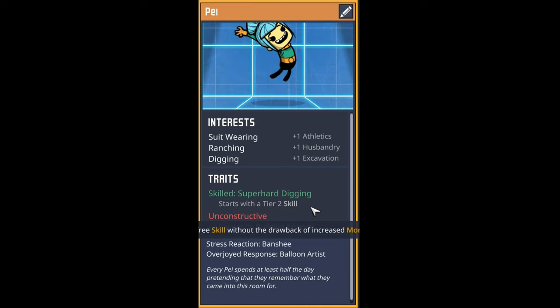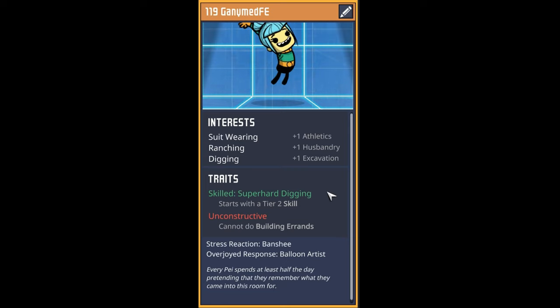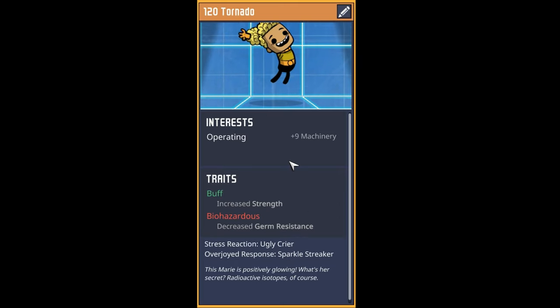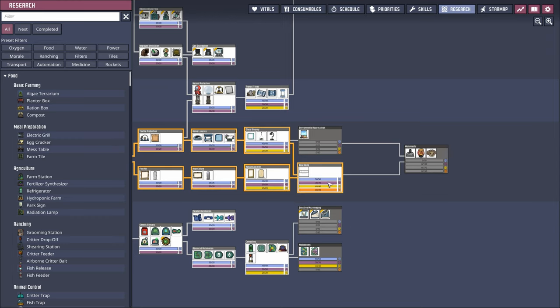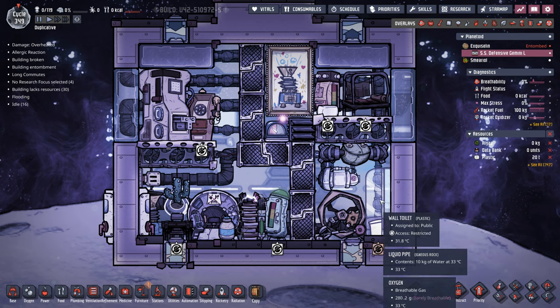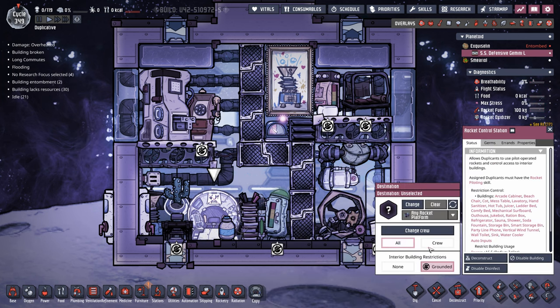Our first dupe of the episode was an easy pick - they're a new friend, a pay. This pay has suit wearing, ranching, and digging, and starts with super hard digging, although they cannot do building errands. Welcome to the colony, dupe 119, Ganymed FE. Our next dupe, Marie, is buff and enjoys a good flex in the mirror. They're good at operating and biohazardous - welcome dupe 120, Tornado. Meanwhile we've been steadily knocking out tier 4 and tier 5 research using all those databanks. Victor Nevez brought us back on the SS Defensive Gemini L - wonderful name - so it's about time to send them back up.